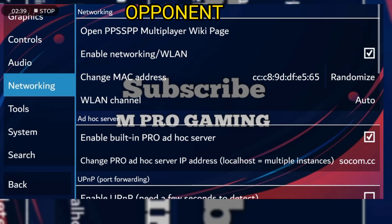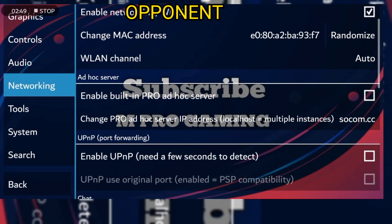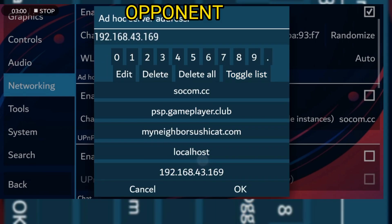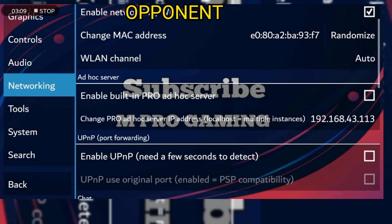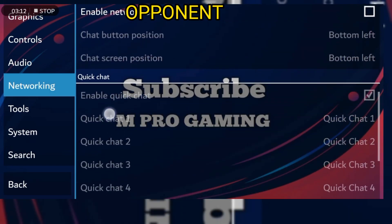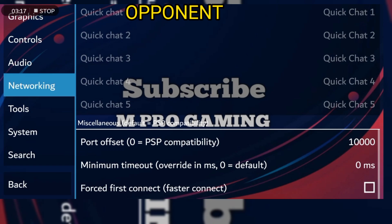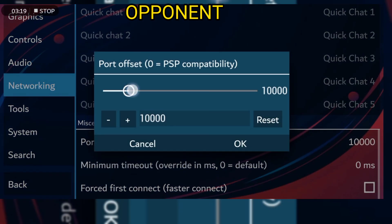Go to Networking and WLAN — yes — and keep doing the steps. We don't need ad-hoc server, turn it off. The IP address is now important — make sure it's the same one the host is using, ending in .14. Go to port offset compatibility again and put the exact same value: one thousand.